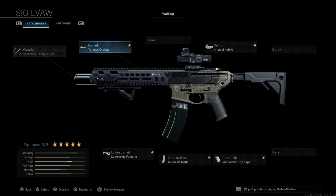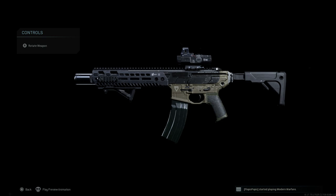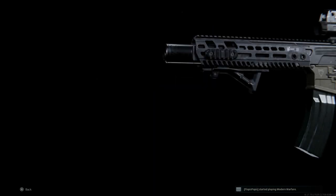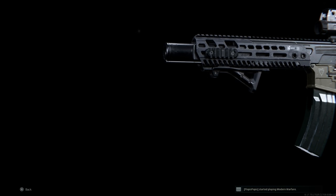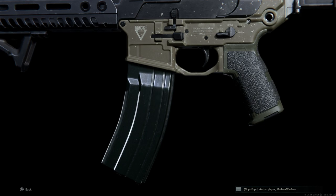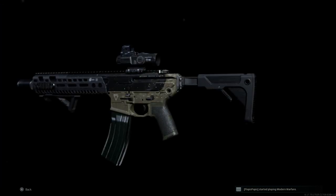The SIG MCX LVAW is part of the original SIG MCX series, which was launched in 2015. The base M13 in game is the SIG MCX Virtus. The LVAW is part of the original MCX series, which was in use from 2015 to 2017. This is the LVAW Low Visibility Assault Weapon, and it has an integral suppressor on it.